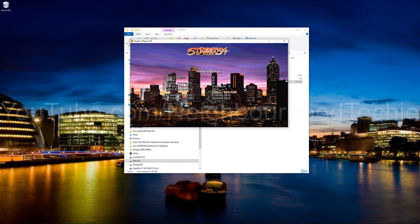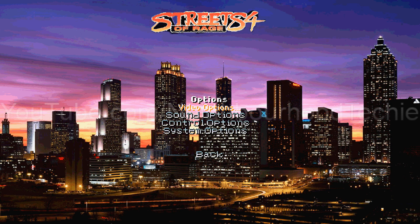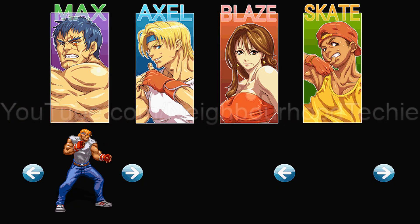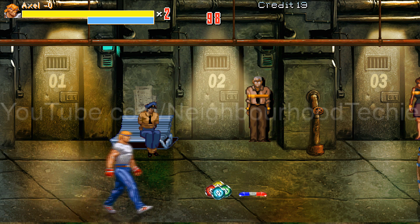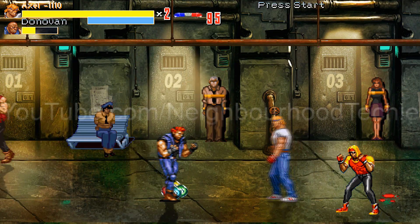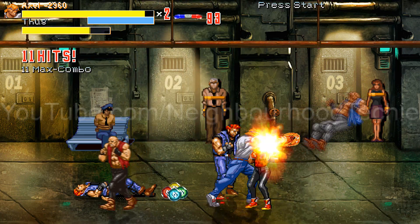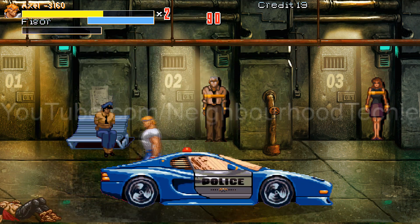So video options, display mode, full screen, filter, simple. That looks a lot better. I'm not going to bother messing about with my controls just now — I'll just show you some gameplay. You can choose your character, so I'll just be Axel. Maybe I should have mapped the controls because I don't actually know what attack it is. Oh, it's A. But yeah, as you can see, it's a pretty cool little emulator. It's all ready to go — you've just got to dump all your files in that location that I mentioned.